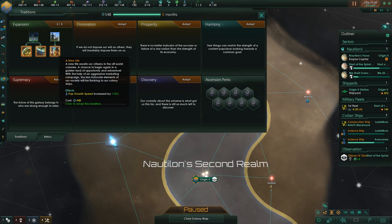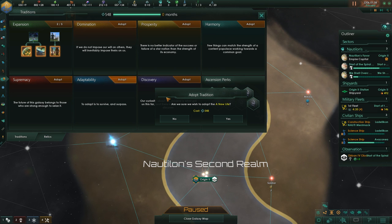A new life awaits our citizens in the off-world colonies — a chance to begin again in a golden land of opportunity and adventure. With the help of an aggressive marketing campaign, the less fortunate elements of our society will be flocking to our colony ships.